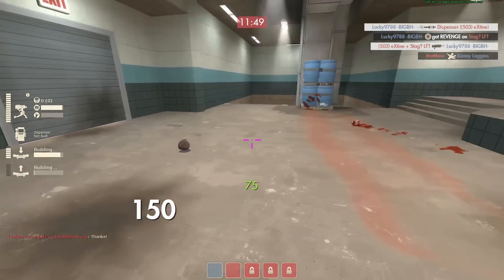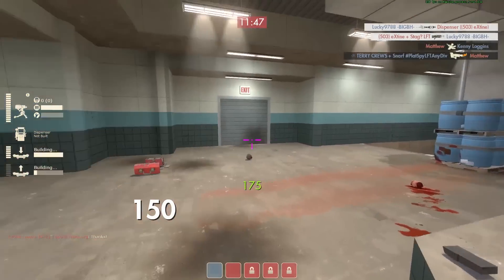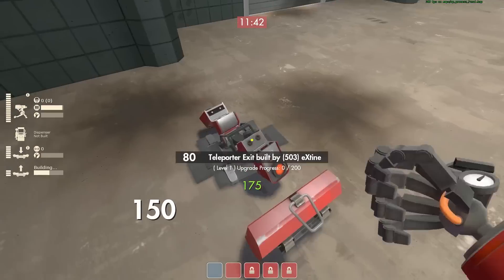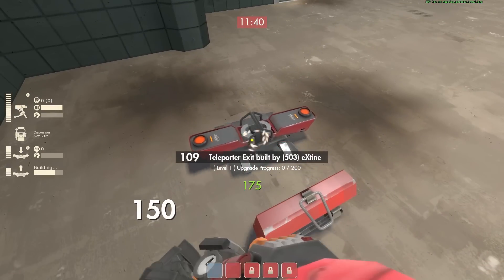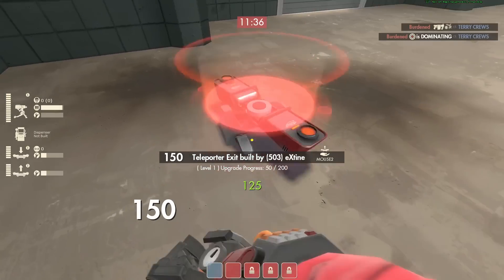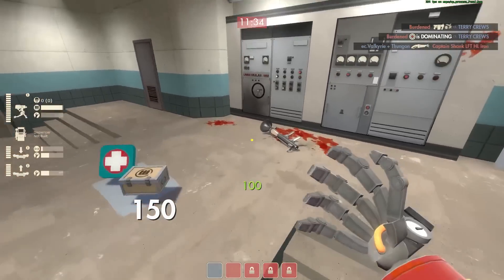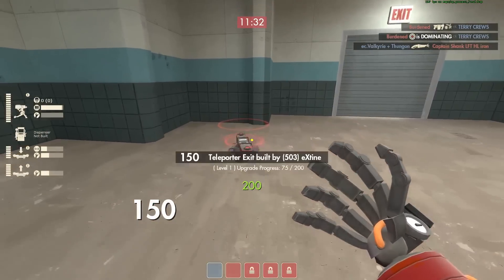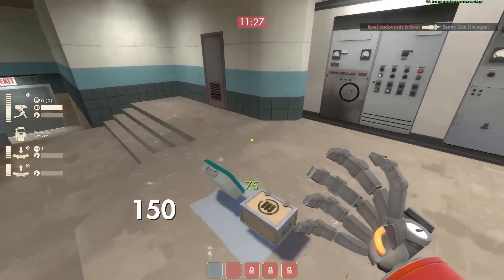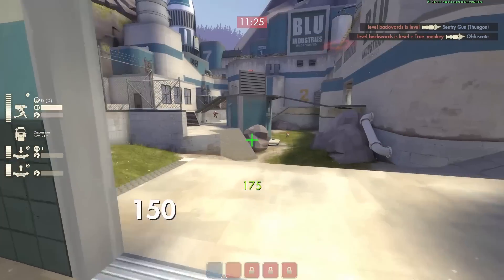I choose to throw down the teleporter exit in here. I pick up that metal, then throw down the exit and upgrade it to level two since I had a lot of metal. Now I still have metal and set up that dispenser — that's a great heal spot.